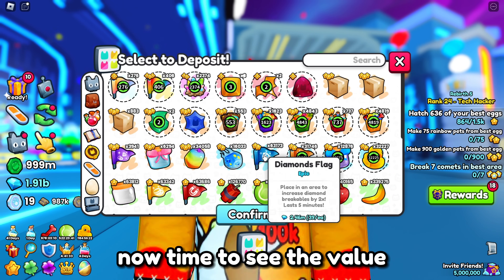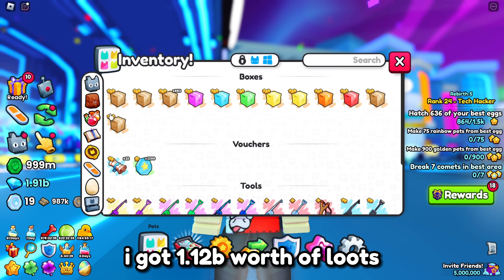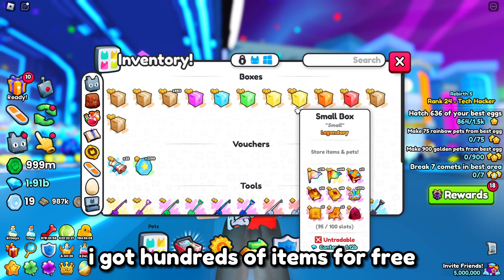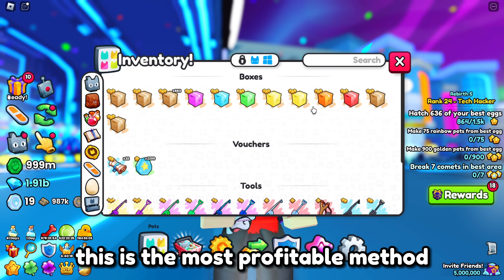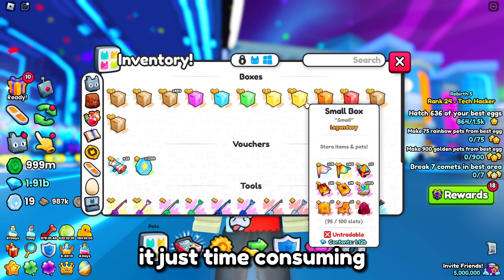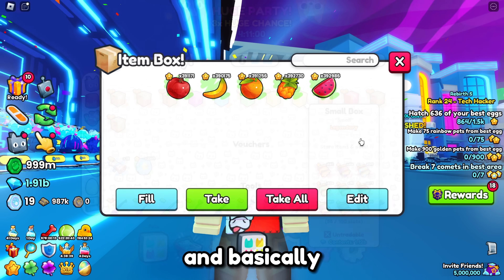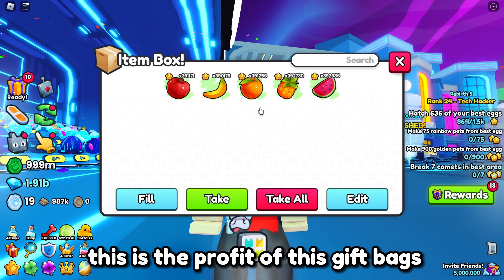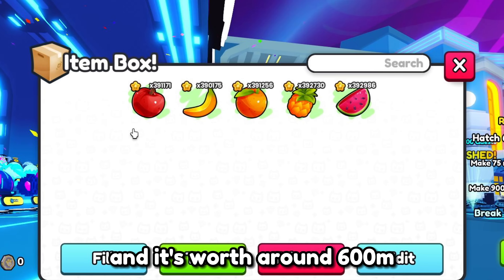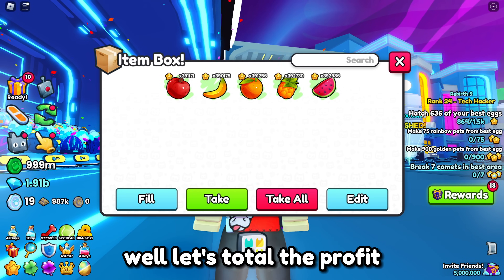Now time to see the total value from the 450,000 gift bags. I got 1.12B worth of loots. Basically I got hundreds of items for free. This is the most profitable method in the game for now, I guess. It's just time consuming when you're selling this stuff. That's the ultimate W of this video. Basically, this is the profit of the gift bags — I got almost 2 million fruits and they're worth around 600 million because they are in super demand for mastery. Let's total the profit.